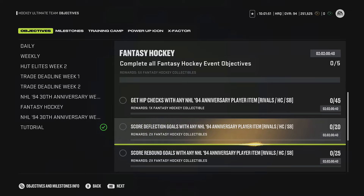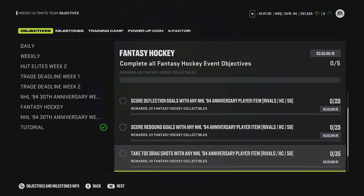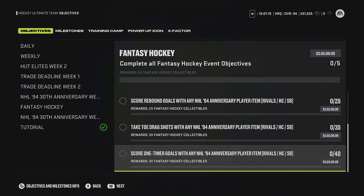Rebound goals - again you have to change how you play, or just get lucky going offline and spamming the goal. Toe drag shots - that's actually one of the easiest ones here, and you get the most collectibles, which makes no sense. Score one-timer goals - there are variables because sometimes the game doesn't recognize it as a one-timer. That's a big problem: these objectives are one thing in terms of how hard they are, but it's another thing that the game doesn't even pick them up as a one-timer, rebound, or deflection sometimes.